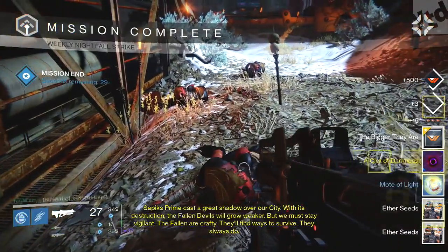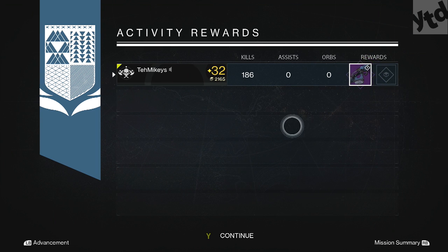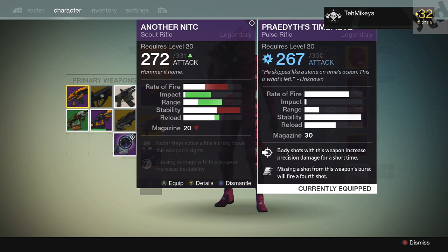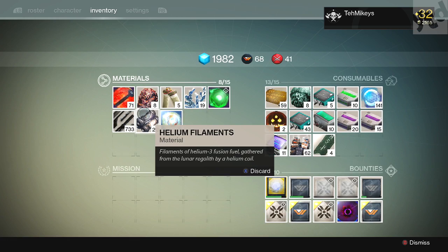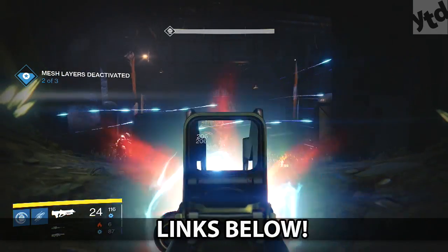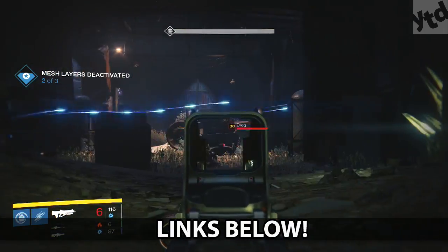Once it's done, come on out to pick up the little illuminati things — you'll get Ether Seeds and House Banners. What I got this week was another weapon I'm not going to use, but I did get the Praedyth's — that's a nice little legendary primary I like. What did you guys get this week? Leave a comment below. Every time there's a reset I do Destiny live streams with viewers — the nightfall, the weekly, and raids — probably today and tomorrow.